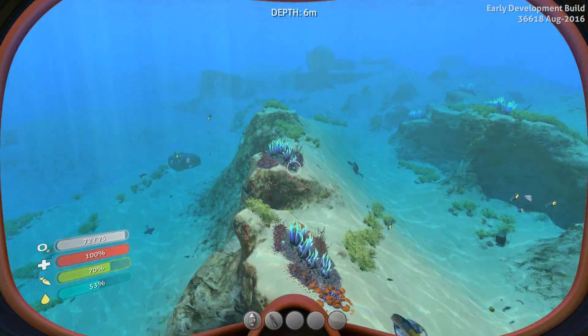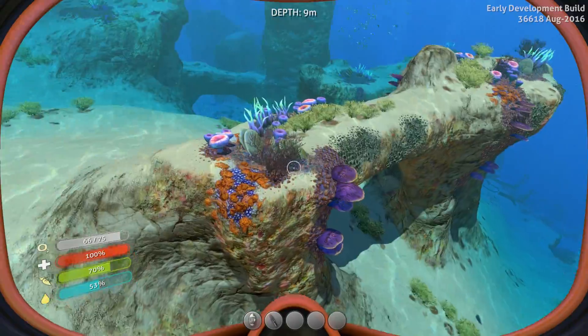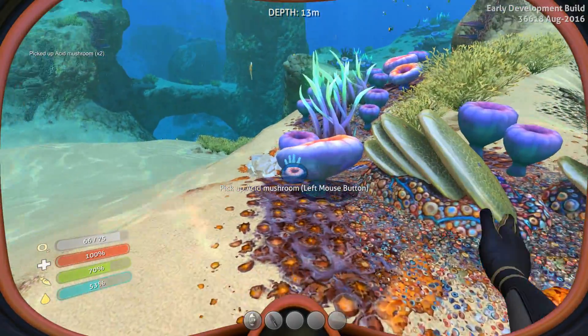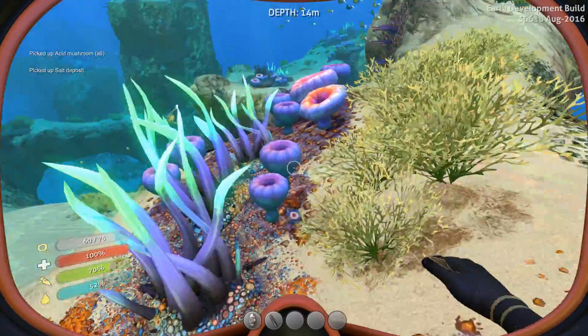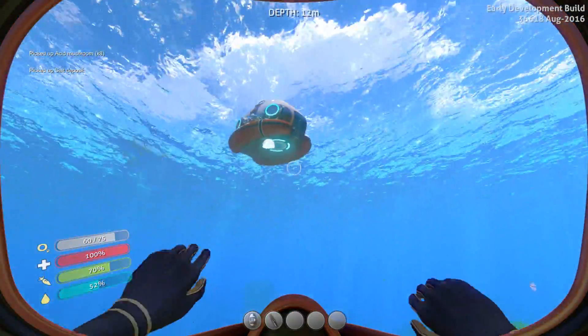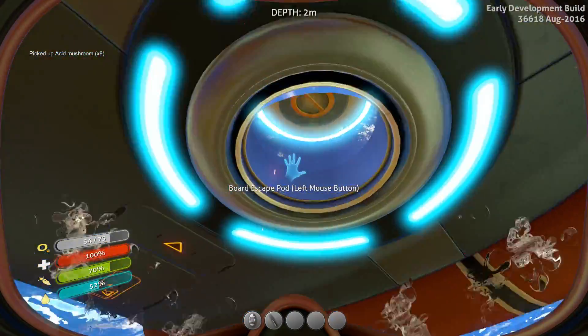I need acid mushrooms — swim down. Actually, there they are. I thought I'd be able to swim straight down and find them, but usually you can. Usually you can literally just look down immediately. Oh hey, salt deposit — I'll grab that and grab a whole bunch of acid mushrooms. Very easy. You need two and one piece of copper to make a battery.